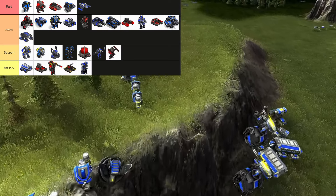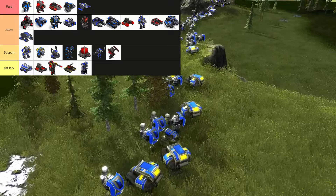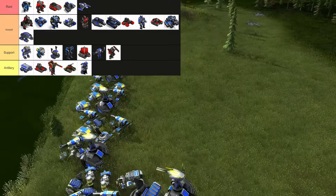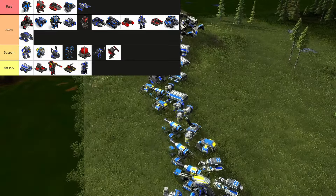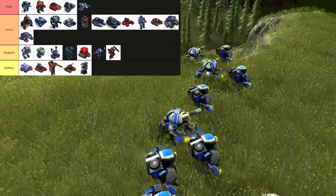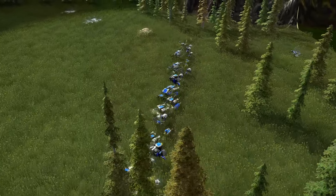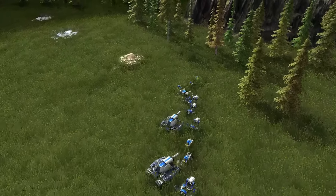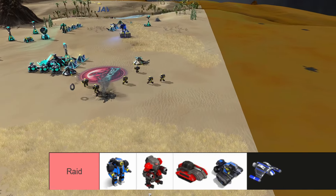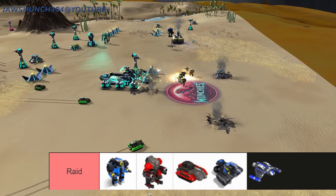Once you begin to understand and categorize the units into the four different groups in the game, it becomes a lot easier to comprehend what you are supposed to do and how to counter each type. Raiding units are often a lot smaller and more maneuverable than other types of units. However, this comes at a cost because they are very weak and easy to destroy with lots of AOE damage. Use them for raiding your enemy bases and taking out precious economy.